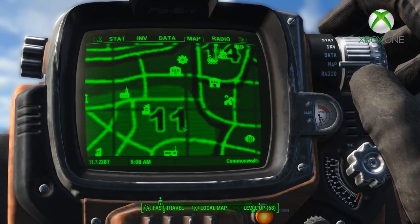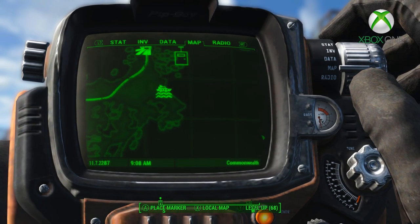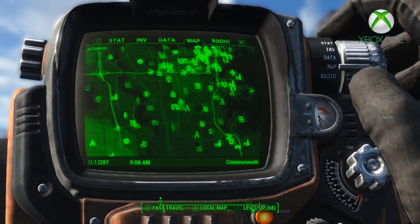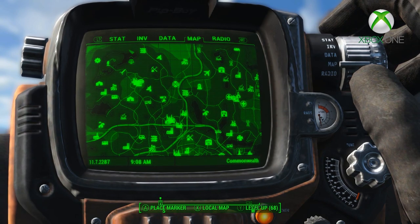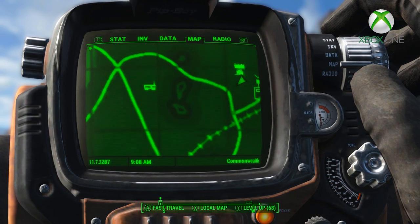This world map adds all the roads, train tracks, topography, and more to the vanilla map. It also has distinct water lines, corrected placements of map markers, balanced brightness for the Glowing Sea, numbered grid lines, and numbered regions. It's just the bee's knees of map mods in Fallout 4 and it honestly is a great mod that will improve anyone's playthrough.